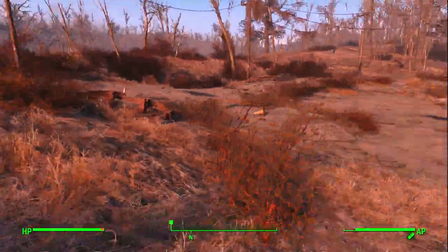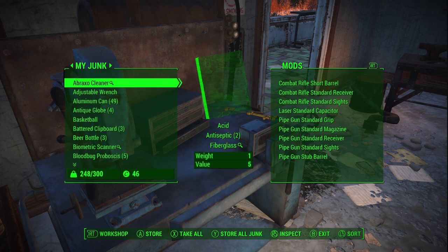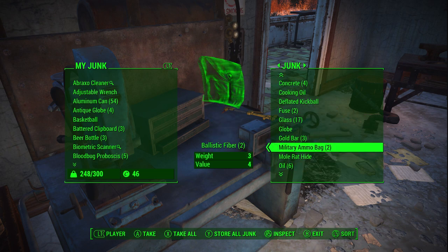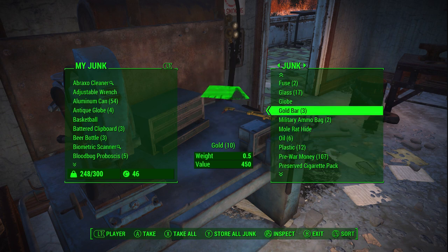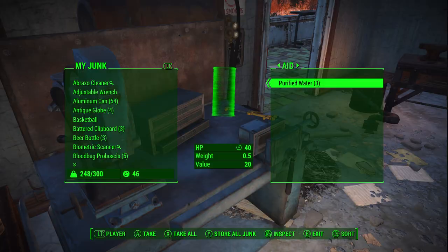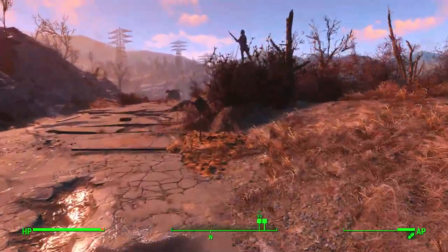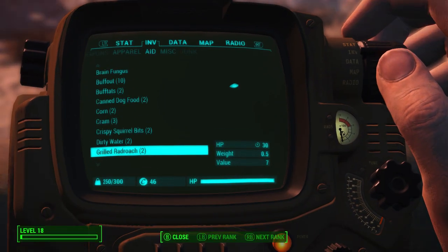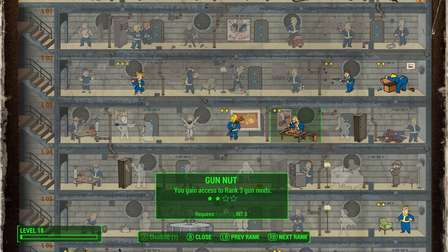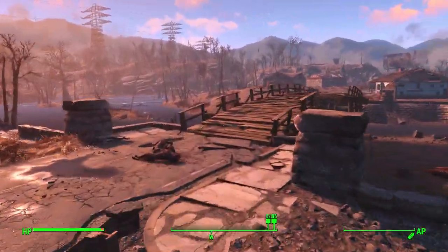Now we can go finish up the good springs quest. I want to make sure I grab everything we need - we probably dropped a bunch of junk. Ballistic fibers, good. We had gold bars here, interesting. Should be fine without all that. We just got a level 2 - do we have rifleman 3 yet? We do have rifleman 3 - why don't I do that? Now we're going to snipe even harder.